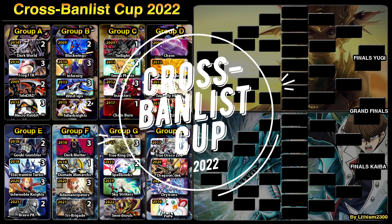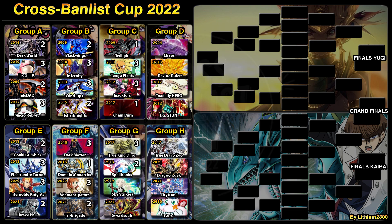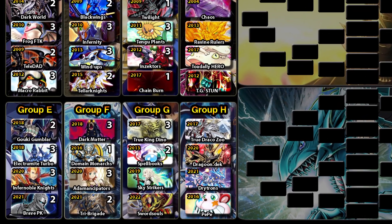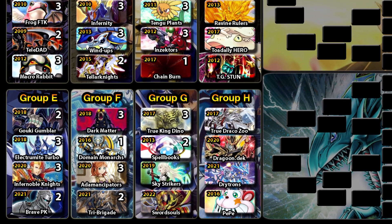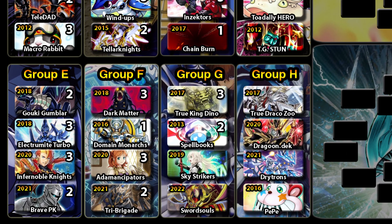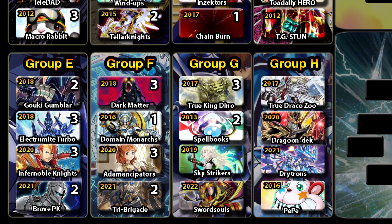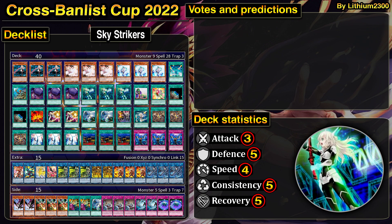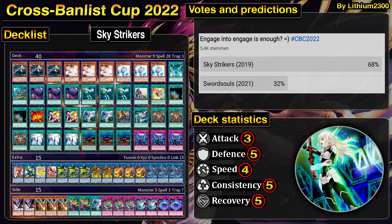Welcome back to the Cross Banlist Cup. We have our second match here in Group G. Last time we saw Spellbooks lose against True King Dinosaur Yang Zing, but it's certainly still in the tournament as one of the older decklists. The second match features two big titans: Sky Strikers versus Sword Soul.